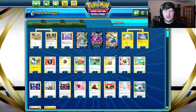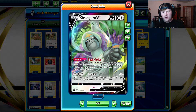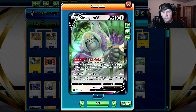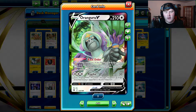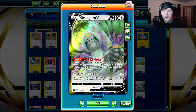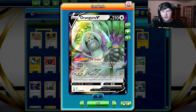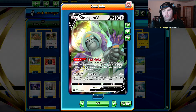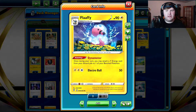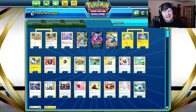In the early game on turn one, ideally you want to get the Orangaroo V out and search for Air Balloon and another tool card. Turn two, you can search for two more tool cards and then retreat the Orangaroo. You can also use the Orangaroo as a pivot card — once your Pachirisu gets knocked out, promote the Orangaroo, back order for an Air Balloon and another tool card, retreat into your attacker that you've Dynamotored with the Flaffy, and go from there.